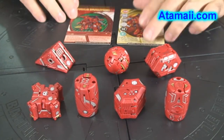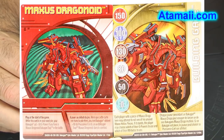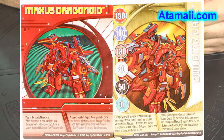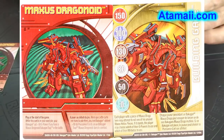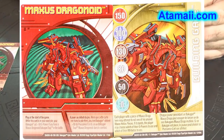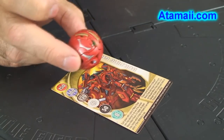There's also a Maxis Dragonoid ability card. The ability card reads: 'Maxis Dragonoid — play at the start of the game. While this card is in your used pile, your Bakugan get plus 50 G power if you have a Maxis Dragonoid Bakugan trap in the battle.' The metal gate card, Building Gate, says: 'Each player with a piece of Maxis Drago may attempt to roll one of his unused Maxis Helios pieces. If it stands, the player may choose which of their G powers to use and which of their attributes to use.'